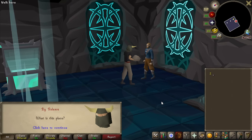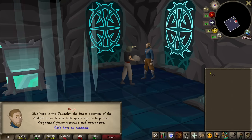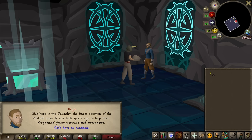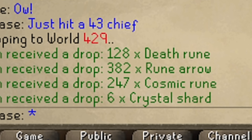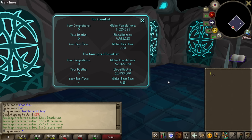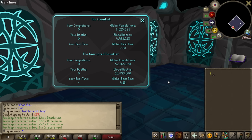Is there like lore behind the Corrupted Gauntlet or does it just exist? The Gauntlet was created as a training ground by the Amlod clan to ensure their warriors were capable of defending Priftinus during the god wars. My character goes, 'Train?' There's gotta be a way for me to disable this drop thing — this can be so embarrassing. You're gonna be one of those completions and maybe even one of those deaths. Definitely one of the deaths.